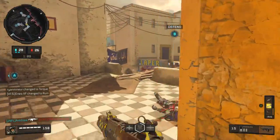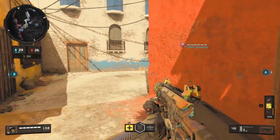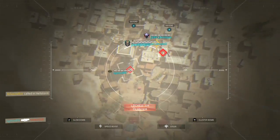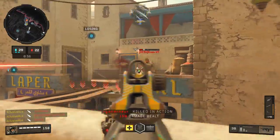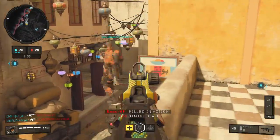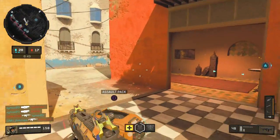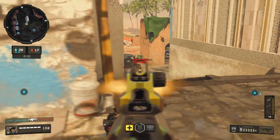Many people have had the misconception that Gung-Ho would allow you to aim down sight faster after sprinting by itself — this simply isn't true. It allows you to fire faster after sprinting, but not aim down sight faster. Quickdraw is the attachment that allows you to aim down sight faster, and it's the only way to do so.